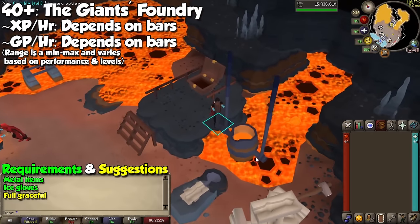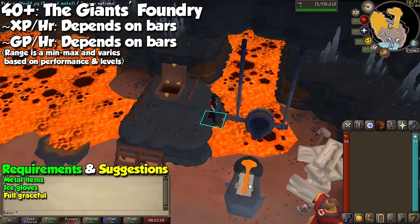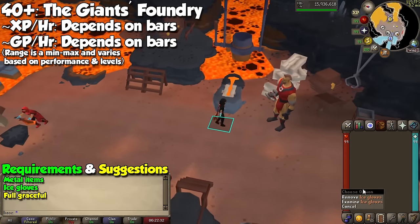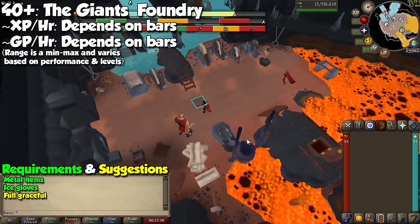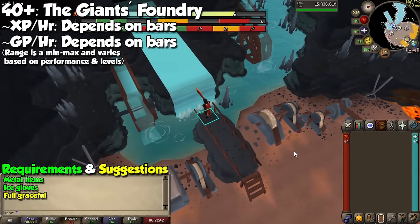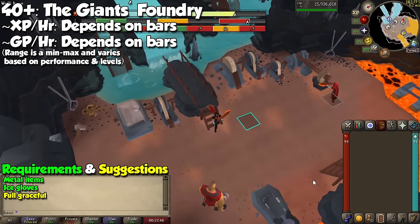We now jump into the alternative methods, and smithing is so simple that I will only have 3 for you in this category. We are going to start with a banger, and it is the Giant's Foundry — the newest way to train this skill. This will be the only time where I will tell you to go watch another one of my videos, because the Giant's Foundry is its own 14-minute guide and I want to give you as much information as possible. Otherwise I would skip a lot of information here just to make it too long.